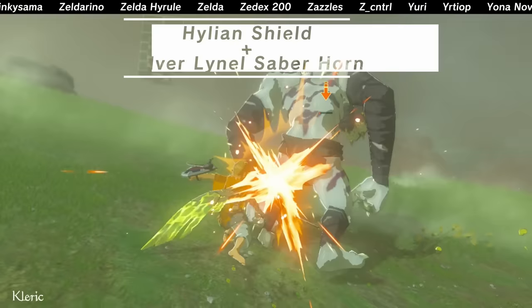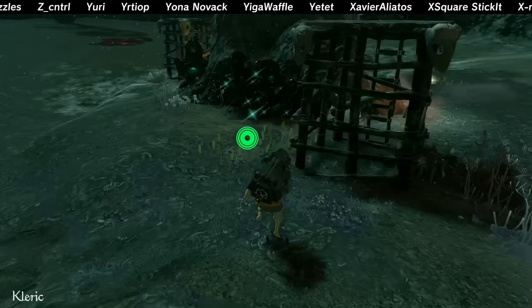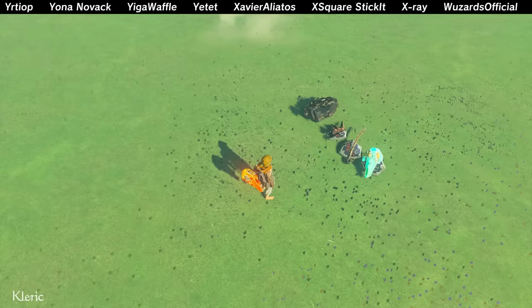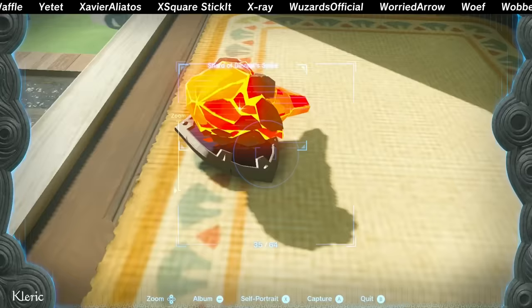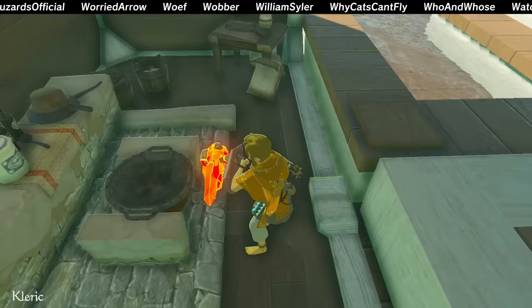Lynel mace horn, because it looks less ugly than most things. Silver Lynel saber horn — it's additionally good for spanking enemies, just not stone ones. Or a mine cart fused to a savage Lynel shield — great for mining AND shield surfing, just bad with durability. Get these trash variations out of here! I found the new best variation: Shard of Dinraal spike on the Hylian shield. It's the swiss army knife of shields. It mines, breaks boxes, breaks enemy armor, destroys stone enemies, and it's a good fire starter.